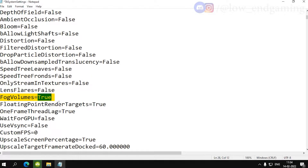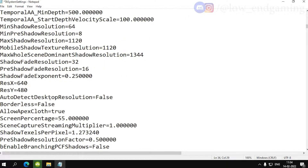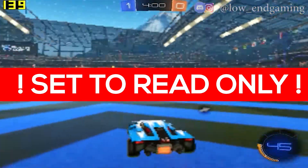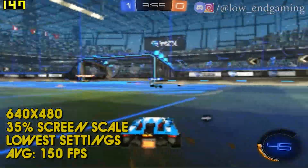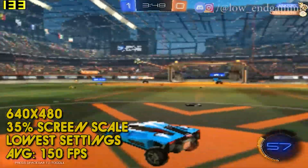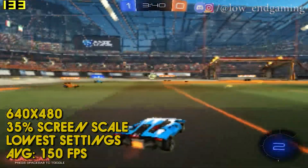Change Fog Volumes to False. Make sure that Upscale Screen Percentage is set to True, then scroll down and change the Screen Percentage to 35. Save the file and set it to Read Only. After editing the config file, play your game — you will see a tremendous FPS boost. Rocket League is now running at 640 by 480 resolution with a screen scale of 35 and on the lowest possible settings, giving an average of 150 FPS.